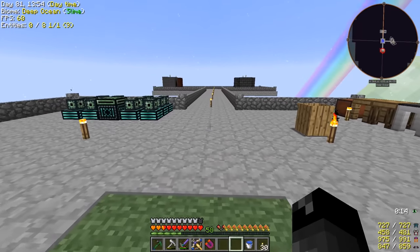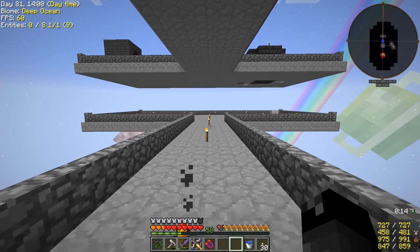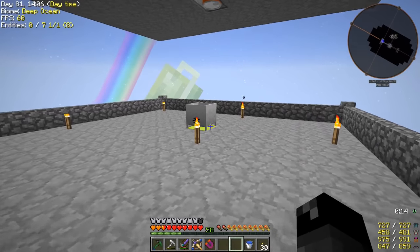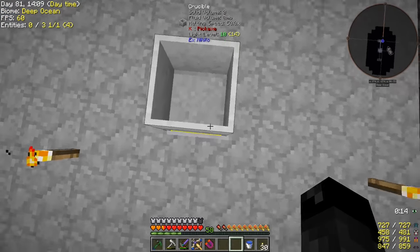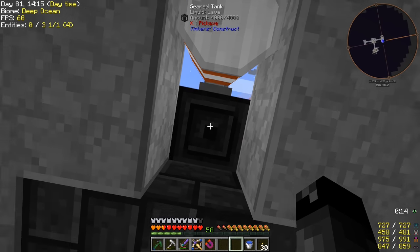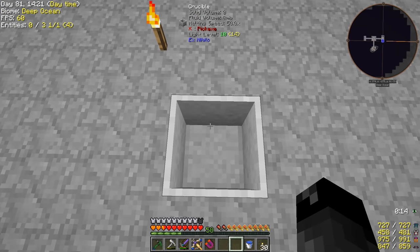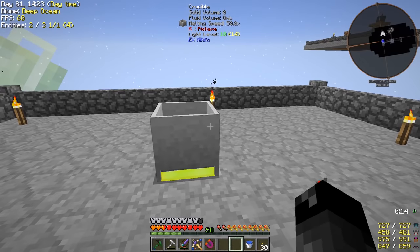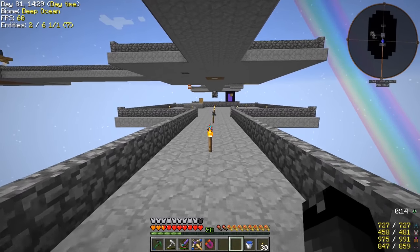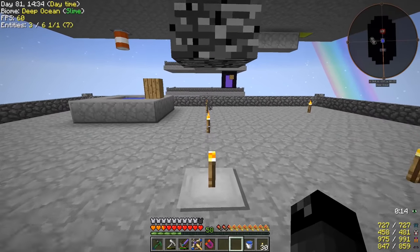We're going to be moving our lava production, and we're going to be doing some power generation under here. I added in this platform, I added in another crucible, and I've added in another Eulorium block. So we're going to be moving our lava production over here, we're going to be piping lava into our smeltery for now until we get better fuel. And then the extra lava that we have, we are going to be using to power auto hammers and our auto sieves.